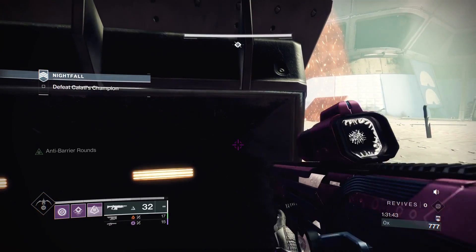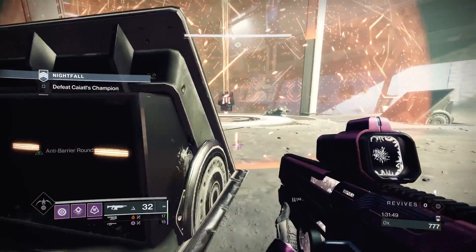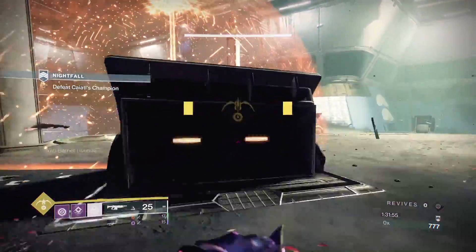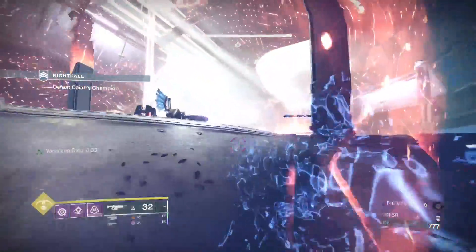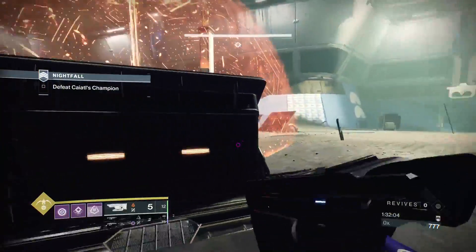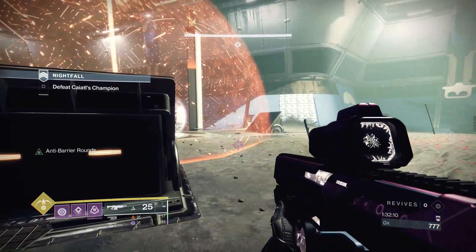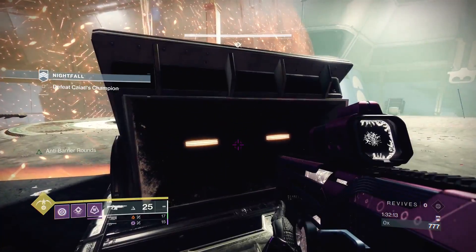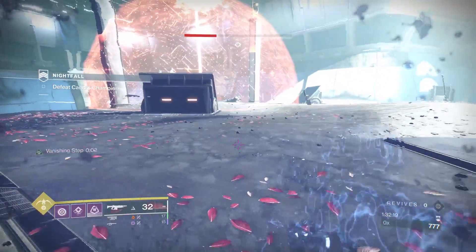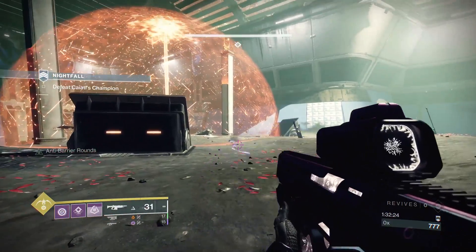It worked on my other test run on a regular strike, but I was trying to do the same thing on the Grandmaster version and it wasn't working out. This boss is very very annoying. I figured out later that you have to wait for the boss to stop shooting and then you can mess around and break the bubble fuse — basically wait, then move and hit the bubble fuse.